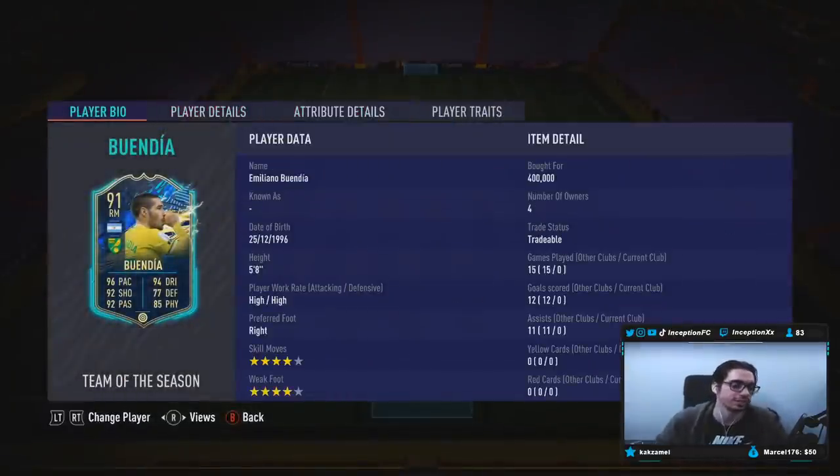We are taking a look at a card that is 5'8", high/high work rates, right footed, 4-star skill with a 4-star weak foot. So right off the bat, he's actually giving me a very solid left mid, right mid vibe like his original position. But I do want to try him out in the attacking positions to obviously see what his attacking AI is like and dribbling under pressure as well.